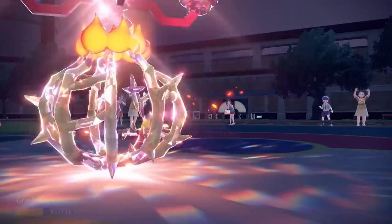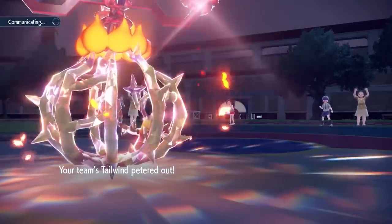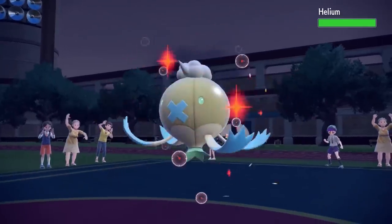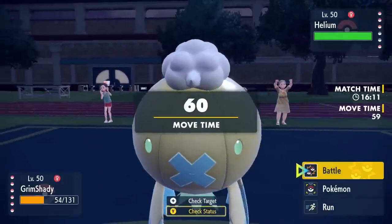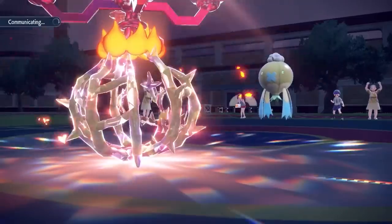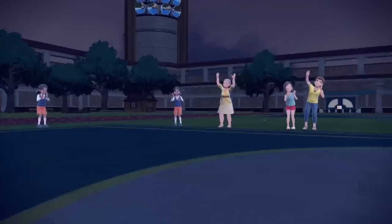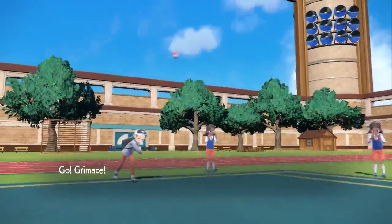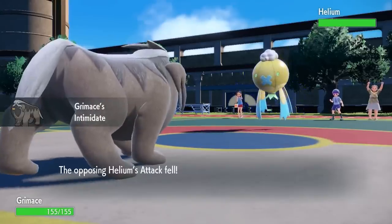Down goes the Reveroom — that thing could have been a pretty big threat. It's also really nice to ensure he gets rid of his Tera so I don't have to worry about any crazy type-changing shenanigans. He gets a free switch and goes into the Driftblim, so I decide to conserve the Bramblegast — it has a good matchup on a couple of his other Pokémon — and I switch into my Mabosstiff.